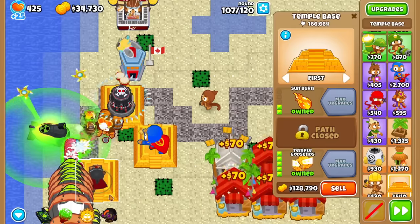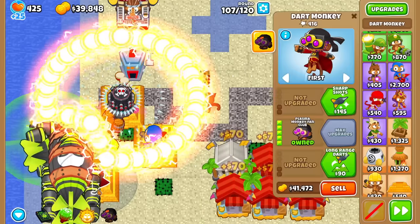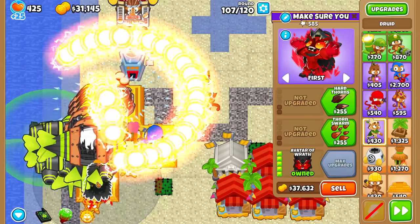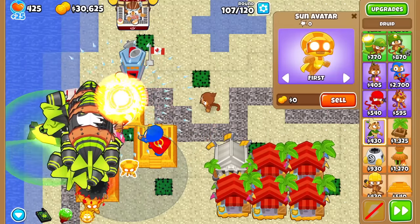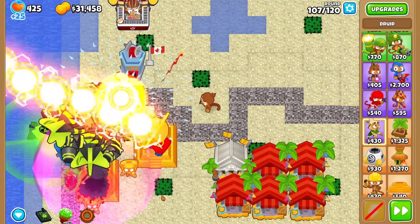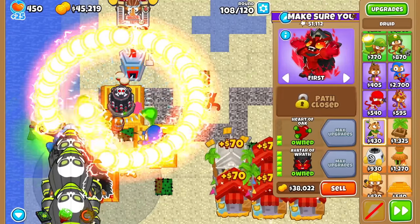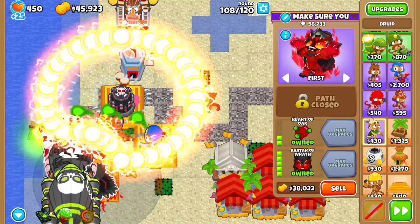Looking at the Temple Base's damage, I don't really think so. Maybe we can have the magic tower start working — back to Avatar of Wrath. Spawn mini Sun Avatar is still not working. The pop count of the base time was going up — that's probably just the grave-type attack, whatever you call that. I never know what to call it.